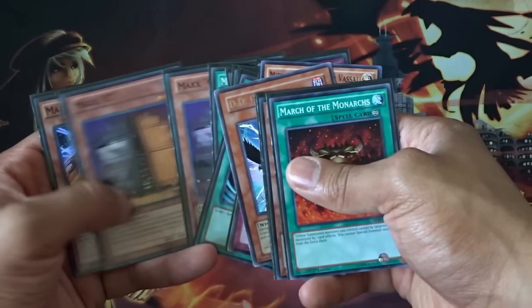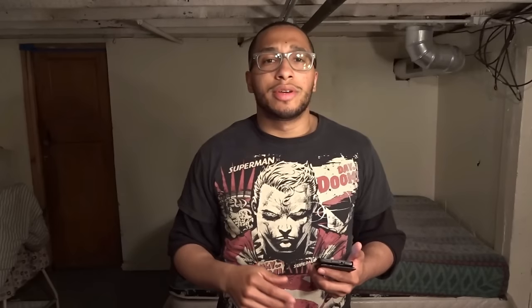There is no point for me as a Monarch player to side a ton of cards for the Cosmo matchup. Now granted, I know Cosmos sides in cards against me like Masked Restrict. So instead of side decking cards to stop Cosmos — which I already know I have a strong Cosmo matchup — I'll side in cards that are going to stop the cards that they are side decking in. Never side deck cards for a strong matchup.